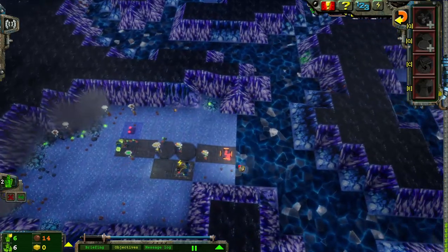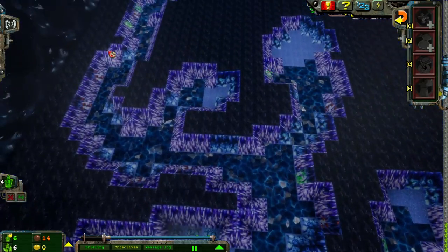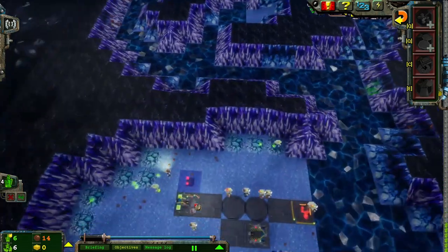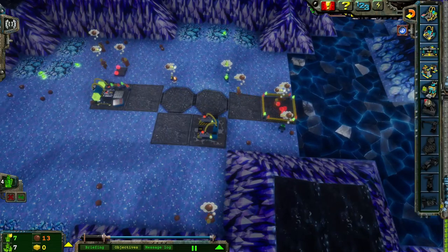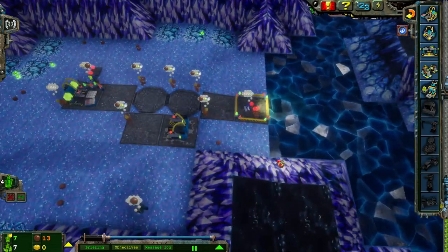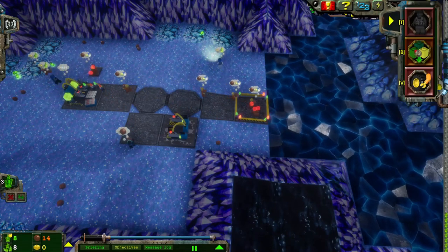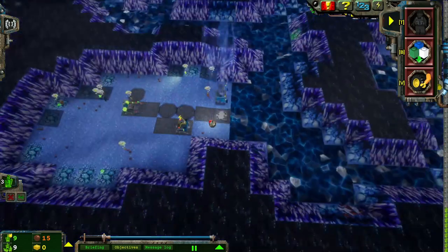An energy crystal has been found. I'm going to send the Rapid Rider out to go drill these energy crystal seams and collect some extra energy crystals. Power station. And the Tunnel Scout can be upgraded with an upgrade station here, so we'll probably end up building one of those too.